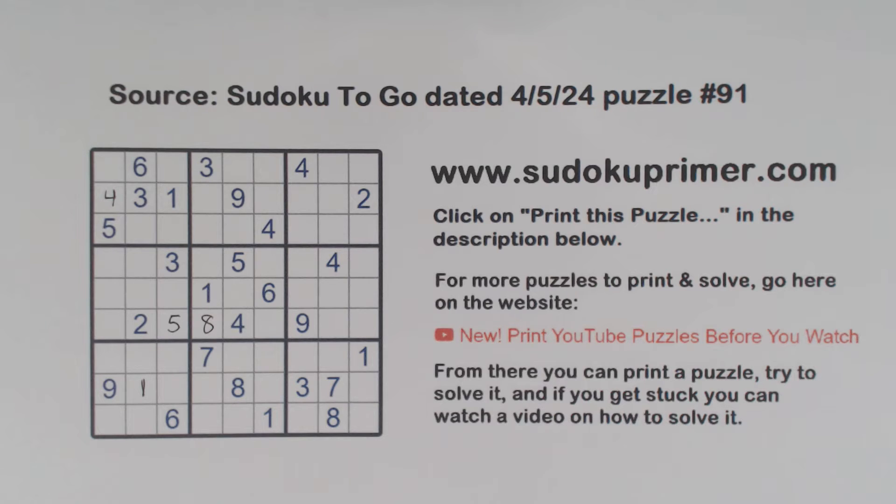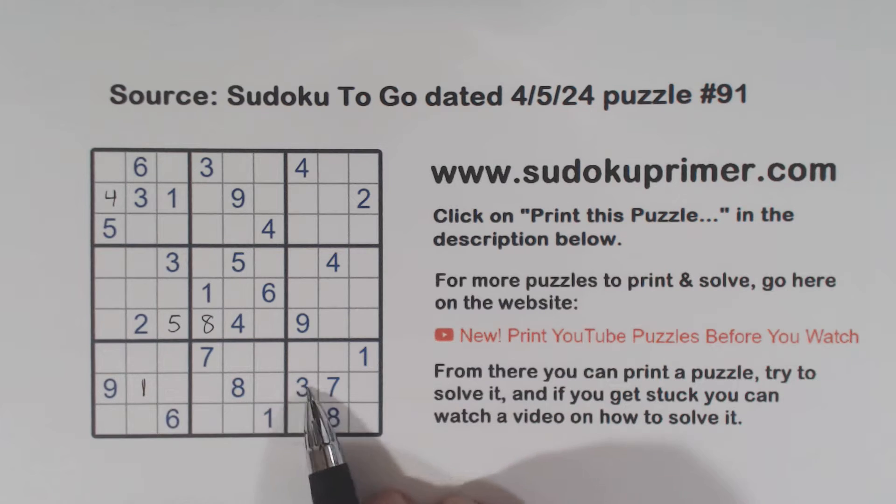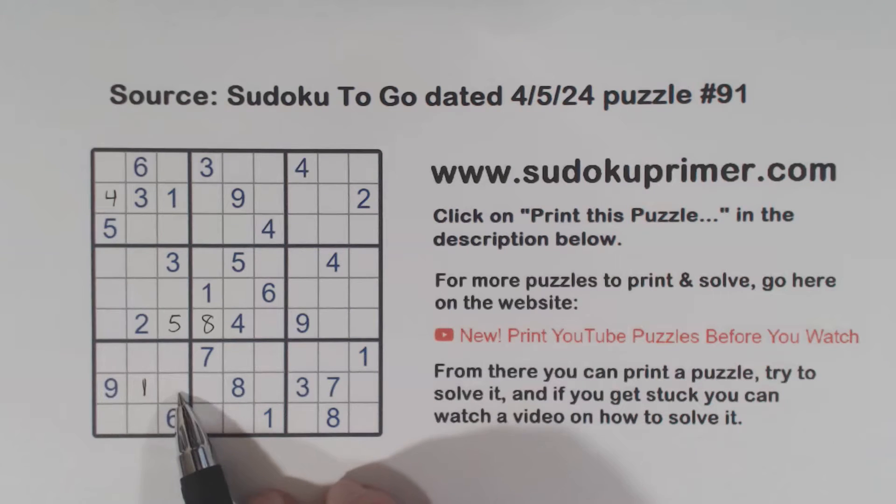Again, at this point we kind of get stuck — it's a little difficult. But then you notice this cell right here is only missing two numbers: two, four, five, six, seven, eight, nine. So that's a two or a four.